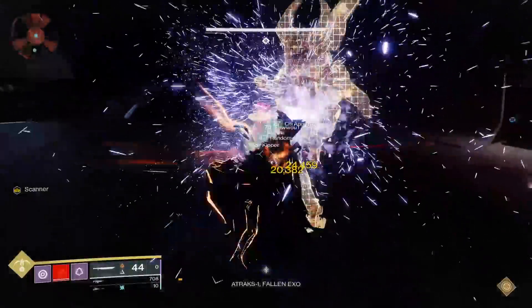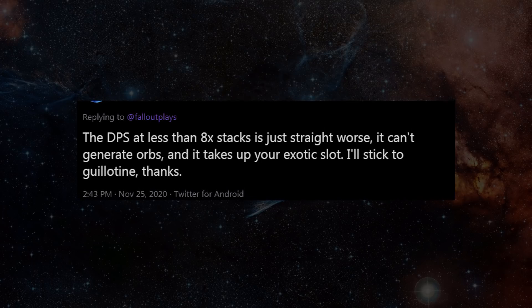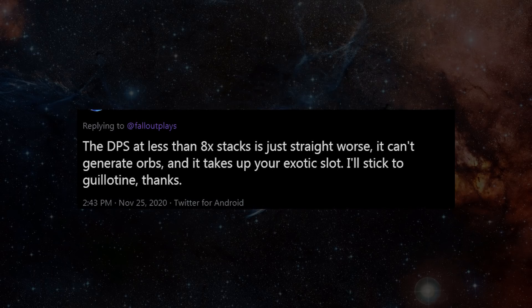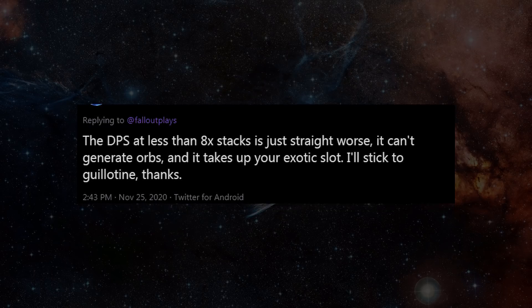If you haven't gotten the Lament yet — spoiler alert — it's good. The Banshee's Whale perk allows you to bypass shields and handle anti-barrier champions like they're nothing. It also does heavy damage, but I still see some people holding out, clutching onto their Falling Guillotines, refusing to give anything new a chance. Guillotine has been top dog for so long, it's hard to imagine slashing another big bad enemy with anything else.